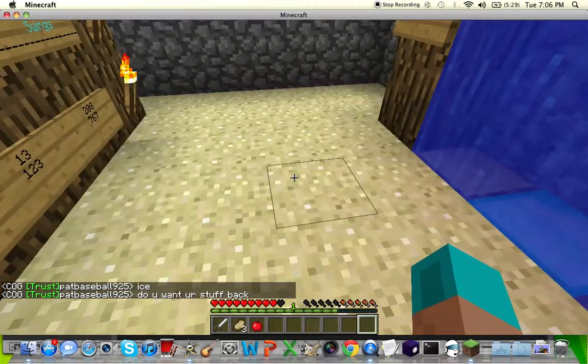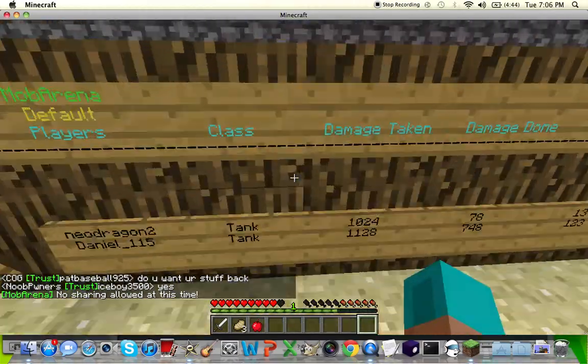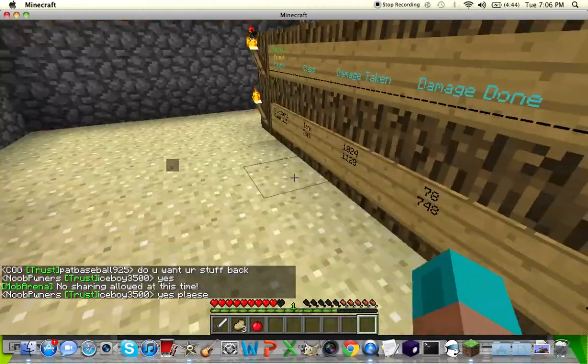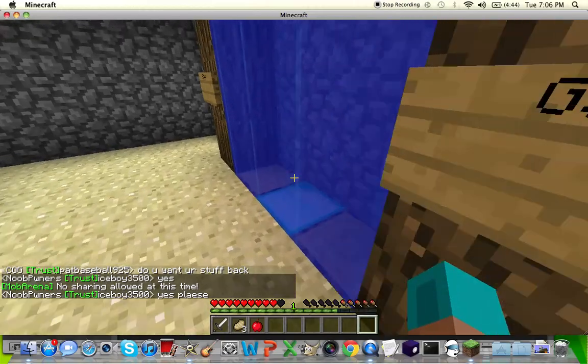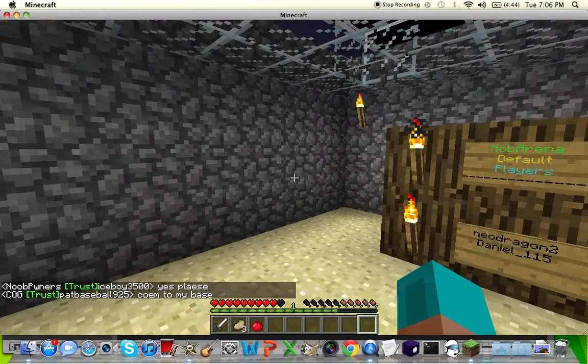When we try to deposit the armor on the ground, we're going to get a message telling us no sharing allowed at this time. There's a little bit of lag on the server, so stick with it. What we're going to want to do is leave — you can either leave through a leaderboard gate or just by F homing.